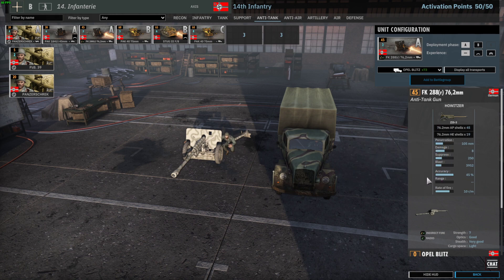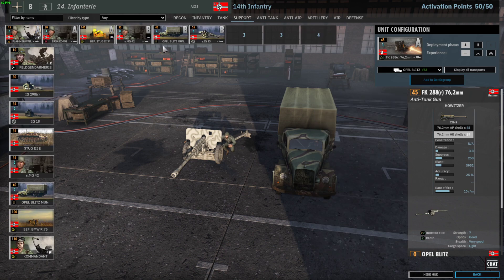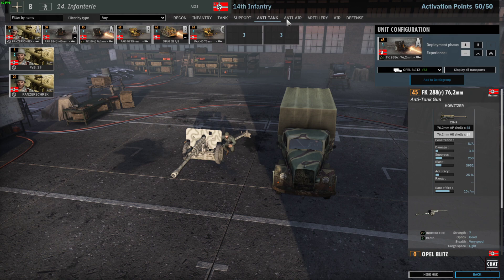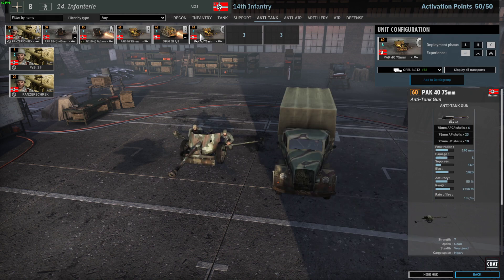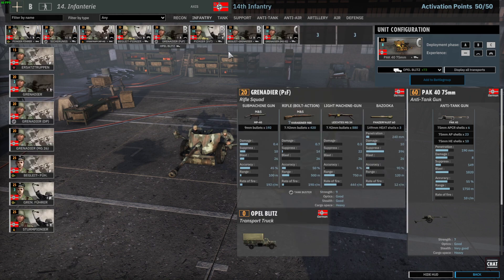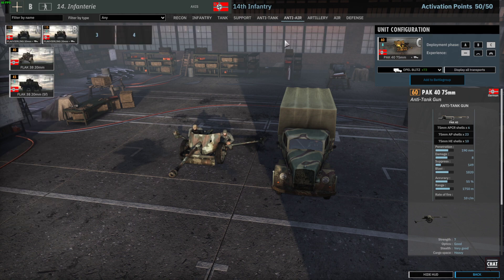You also have a really good unit with the FK 288R — it's a SS3 but with radio, and if you can supply these they are really strong as the indirect fire is pinpoint accurate with the radio. Since you already have radios for your artillery, these really profit from it too — 45 points for an artillery piece with really good anti-tank capabilities as well. It's maybe one of the best artillery pieces in the game, though it's not in the artillery tab. The 1,980 shells means you run out of ammo relatively quickly, so supply them fast.